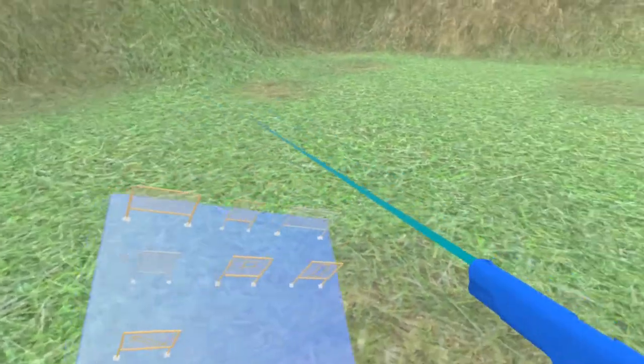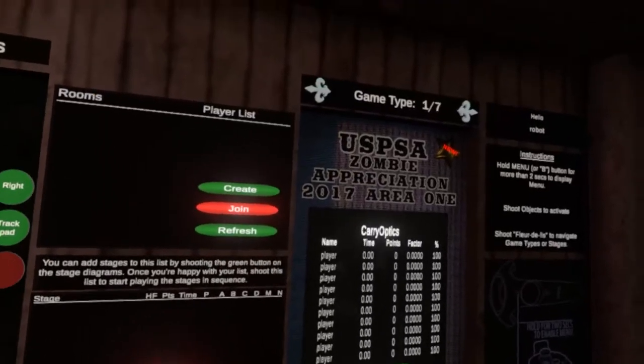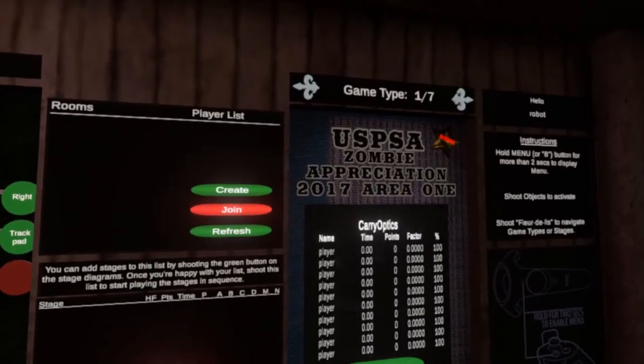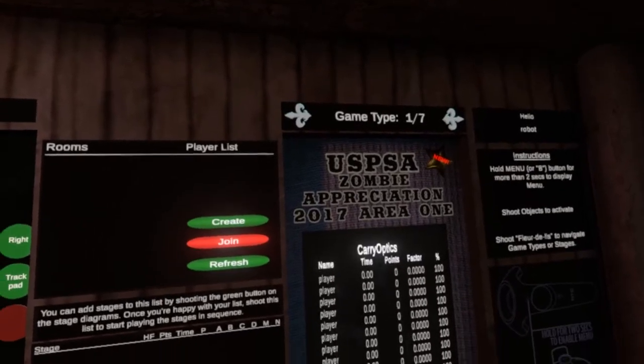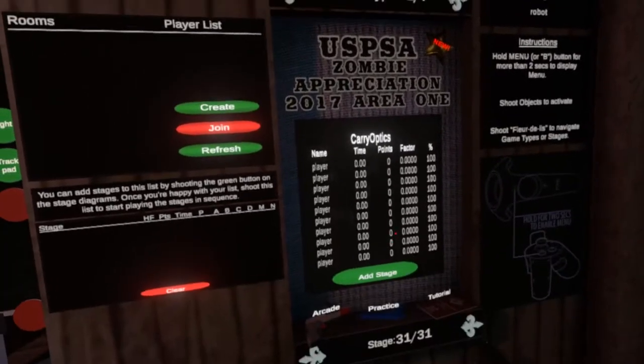So that's that. Let's head back to the main menu. I'll show you the new stage. Continuing on with the Area 1 2017 championship trend, I've added a new stage which is stage 6 called Zombie Appreciation Day. Let's go take a look at the stage.